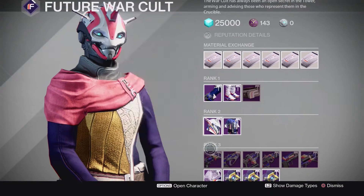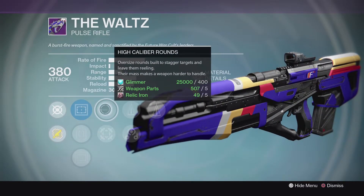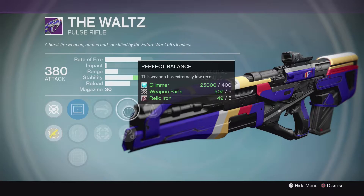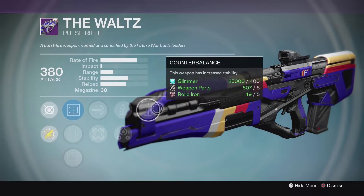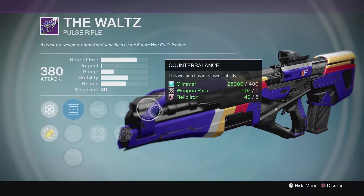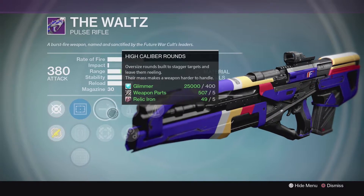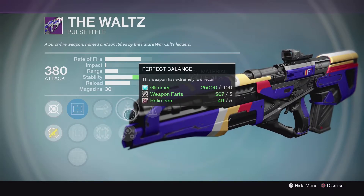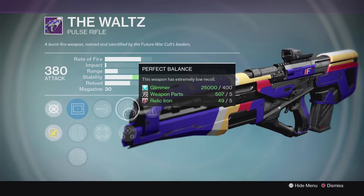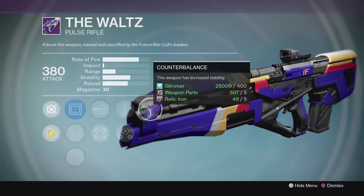Alright guys, for Future War Cult we're going to start with the Waltz. I already picked this one up and did some testing myself — we've got High Caliber, Perfect Balance, and Counterbalance. These two pair really nicely together because they're both stability-increasing perks, and with Counterbalance really helping with that recoil direction, it's definitely a lot easier to use. I've been really enjoying this particular roll. There was one in a previous video where the roll was decent as well, but this one is definitely better because that other roll was missing stability — this one has more of it.